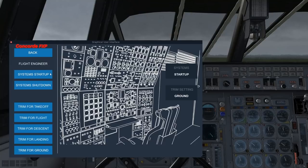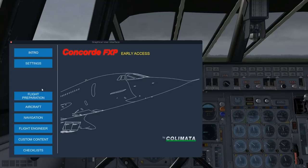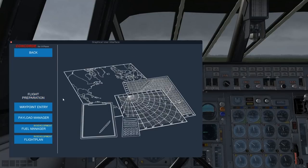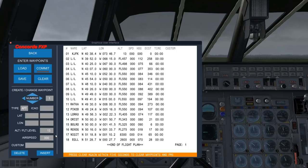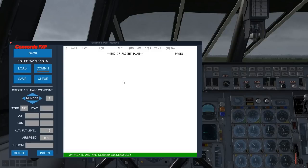Now that we've got that going, let's go back out to the main menu — Flight Preparation. I showed you in the other video how you can do the waypoints. I'm going to clear this out. If you're starting from scratch, you could either put it in by hand or use a pre-made flight plan, like you might get out of Simbrief.